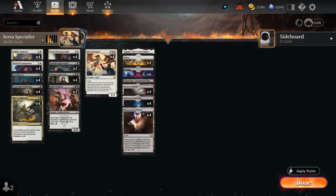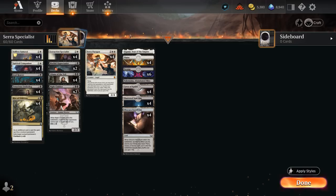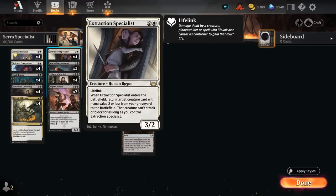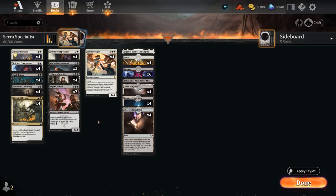The synergy with Samurai is excellent — we can bring it back with Specialist and then sacrifice it at any point since it doesn't have to attack or block to be useful. It can still grant the lifelink ability. Getting back an Extraction Specialist with Sera, Paragon, and in turn getting back a Selfless Samurai, means if we sacrifice a Samurai it doesn't get exiled since we got it back with Specialist instead of Paragon. We can set up these ridiculous loops where the opponent basically can't ever kill anything unless they can exile our creatures.